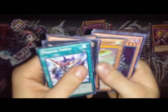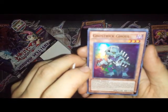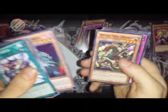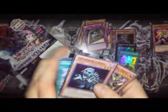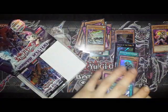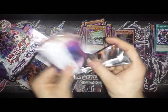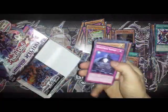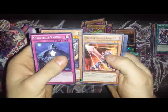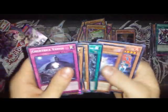Mythic Water Dragon, Mecha Phantom Beast Cal Griffin, and a super rare Ghost Trick Ghoul — that's cool! Mythic Tree Dragon. Ghost Trick Vanish, Soul Drain Dragon.